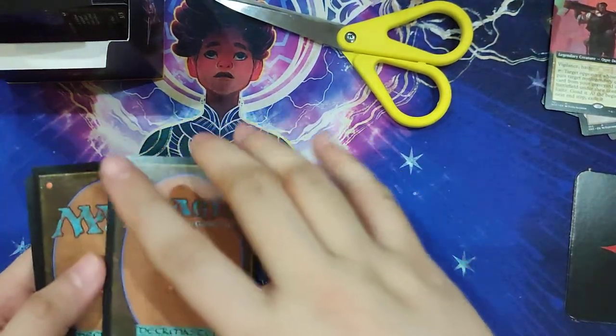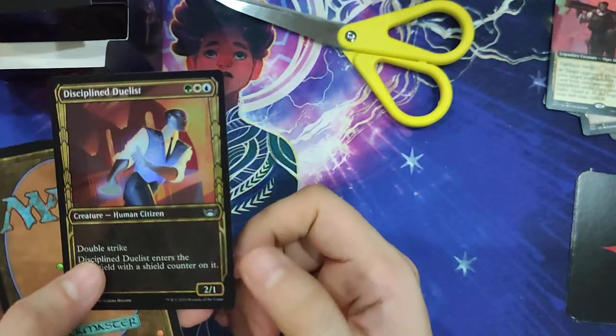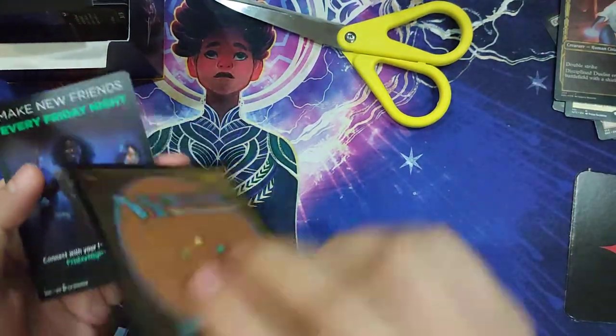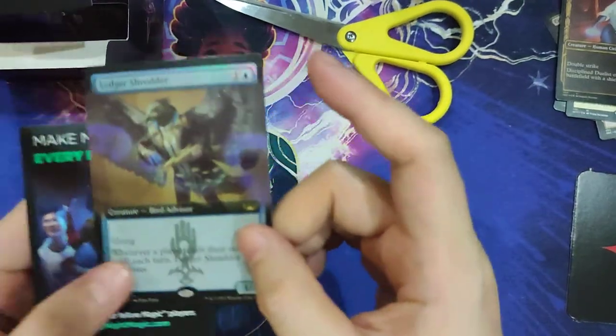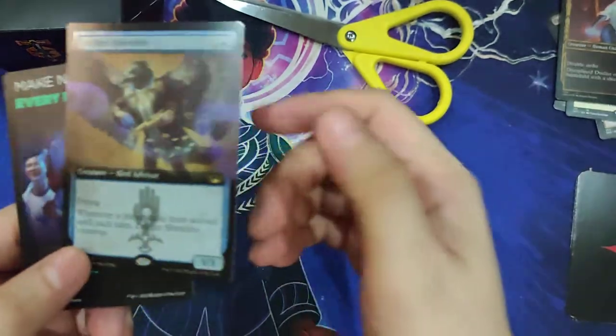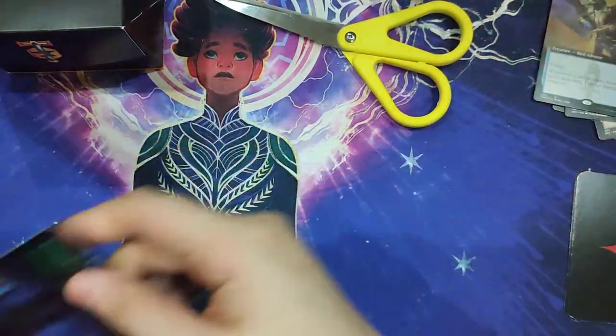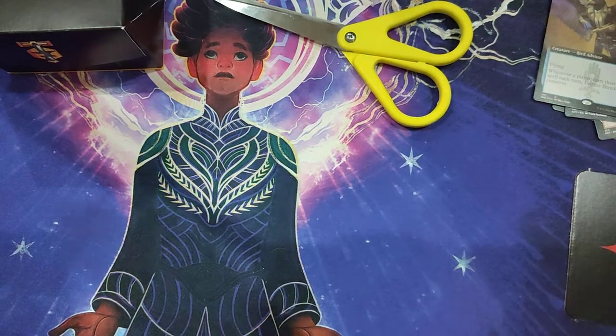So for our Uncommon Booster Fun card, it's Disciplined Duelist. And for our Rare or Mythic... oh wow! Extended Art Ledger Shredder Foil. Wow. Okay, so very nice addition. Thanks again for watching. Bye-bye.